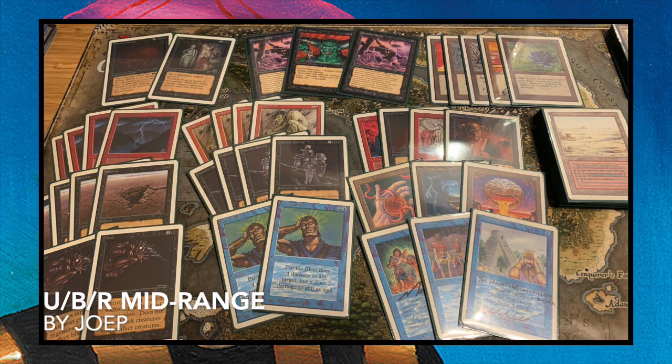Here we see the deck of Joop, my brother, the person I'm playing against today — and it's pretty interesting. When you look at it, I see the really cool Juzam Djinn and also two Guardian Beasts. He's only playing with one Juzam, and look at the Demonic Hordes at the top left corner — how cool is that?